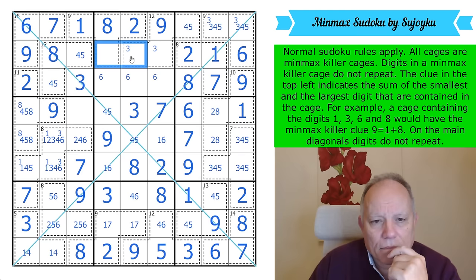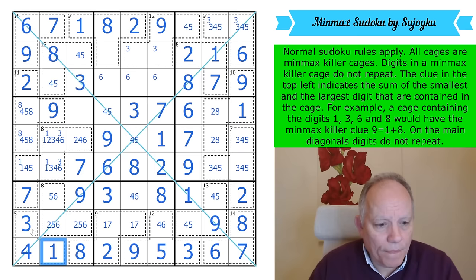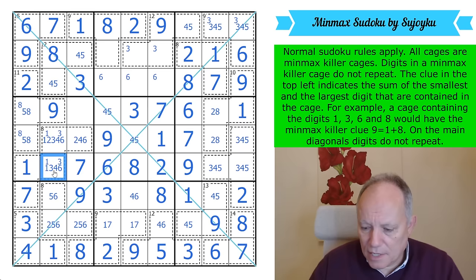2, 1, 6, 9, 8 — where is 7 in this row? It could be in either of these cages. Let's think about this: we've got a 1 on the diagonal, so that's 6 — 6 and this is 4 in the corner. Take out 1s there; this becomes a 1.